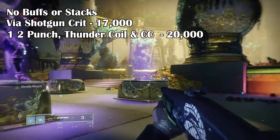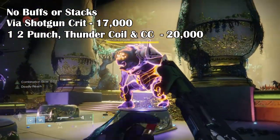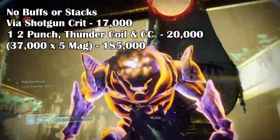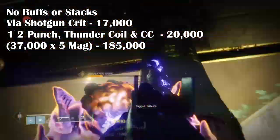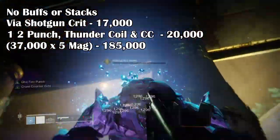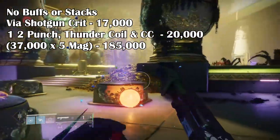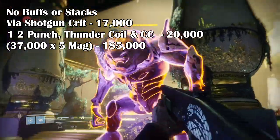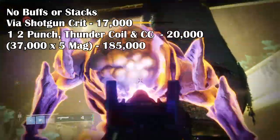All this combined will give you a grand total of 37,000 damage. Now that is just from the one combo alone — if we times it by 5 for the shotgun's overall magazine size, we will get 185,000, which is more than enough to kill Ultras barebone, and do about a quarter of a boss's health if you were taking on a boss on your own.